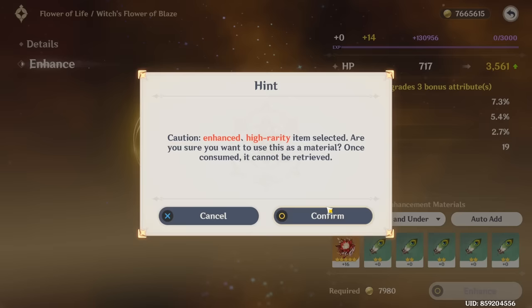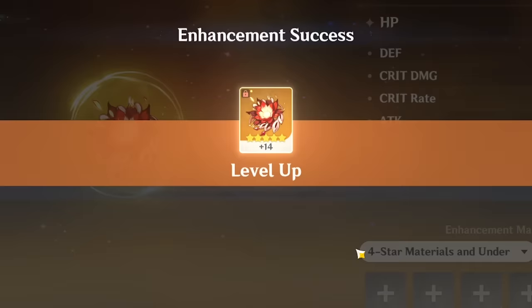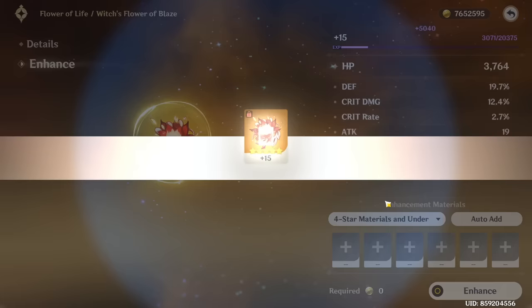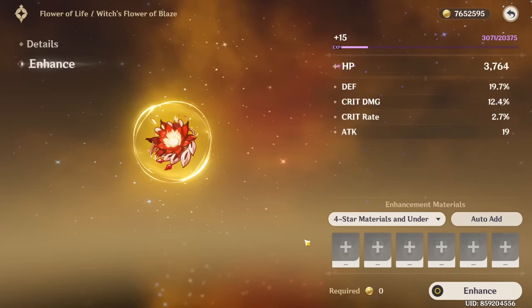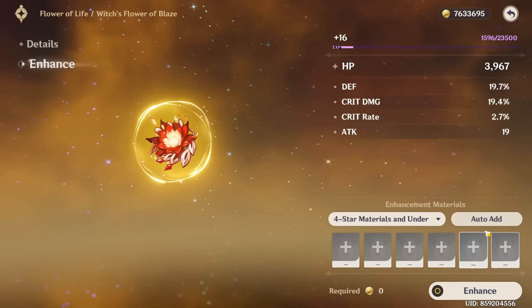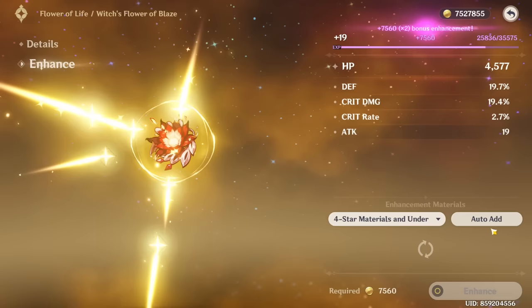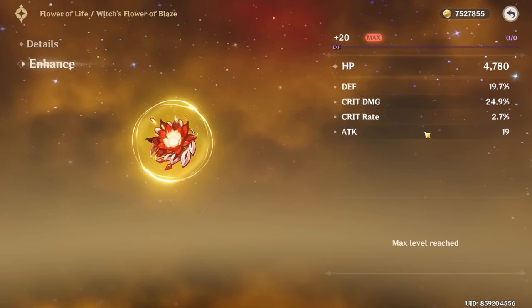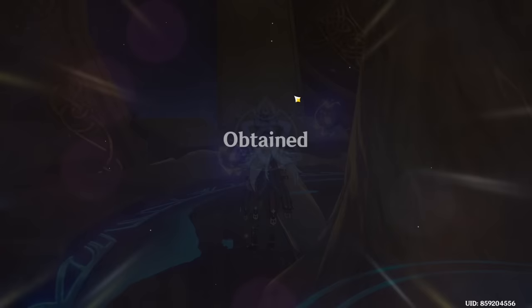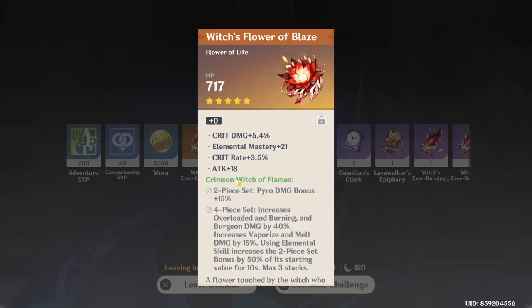Redemption time - I call this the redemption arc. Crit Damage! What is this - that is so bad. It needs to all go into one Crit Rate or Crit Damage roll, otherwise it's pointless. But for the video, let's do it - yes! It could have gone into Crit Rate for more stability but this is a pretty good piece. Another one? We are doing it again - let's go!